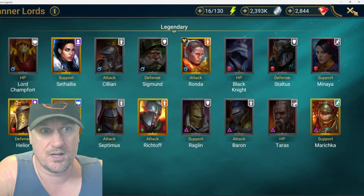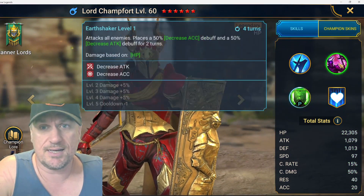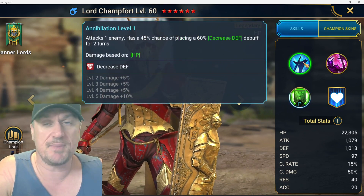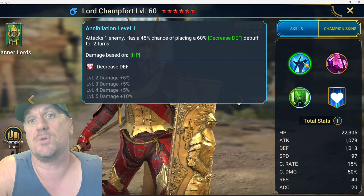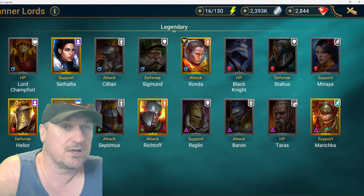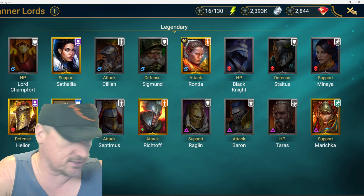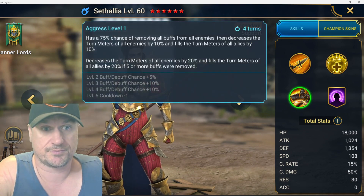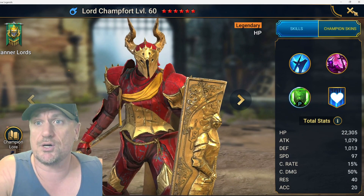Lord Champfort doesn't have a ton of places in the game, but he does have an important one. He has a shield, decrease attack, decrease accuracy, and decrease defense. Put that together and he makes for a solid Iron Twins team, which is an important part of the game — that's how most of us get our blessings for our champions, unless you're a big spender. I forgot to grade him: I'm giving him an A minus — very good for a very important part of the game, but not that valuable elsewhere.